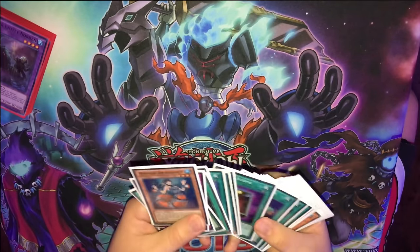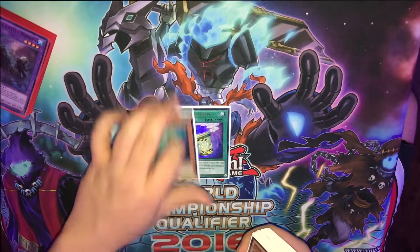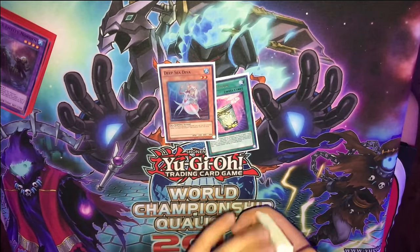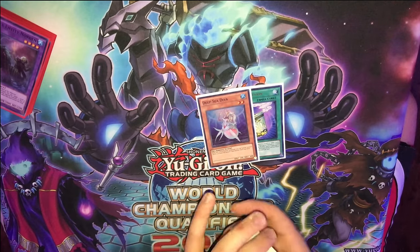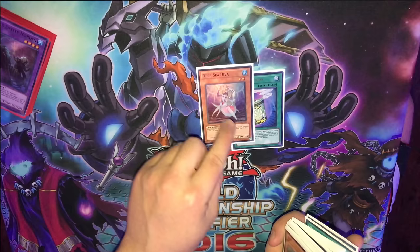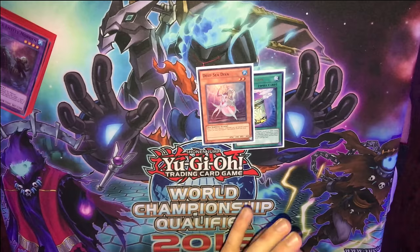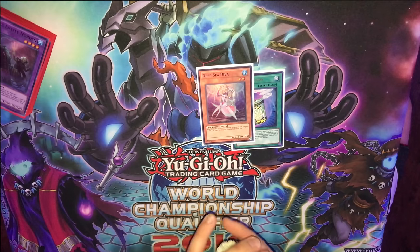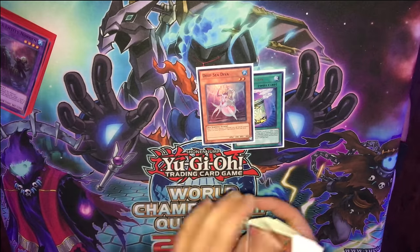Alright guys, so onto the combo portion of this video. The only thing you need for this combo is just a two-card combo that leads to an insane board: Deep Sea Diva and Instant Fusion. For the sake of making it a little more realistic, I'm not just going to give myself extra cards — I'm just going to draw three random cards. Because this on its own could obviously go for the Crystal Wing, Zolkin, and Moulin play. But you still need a card to set, and that's the only issue I've found. You do get two draws in the process from Charge Warrior and Coral Dragon, so you have two extra chances to draw into something you can set. And if you can summon a Megalo at any point in this turn, you just search a card to set anyway.